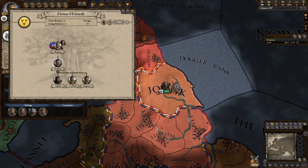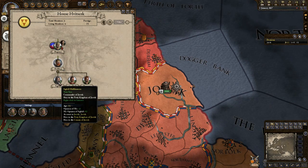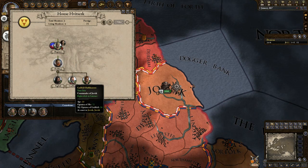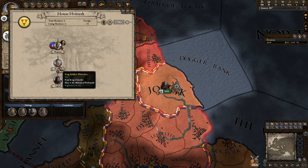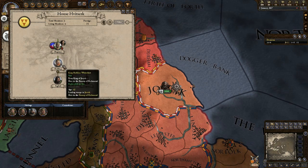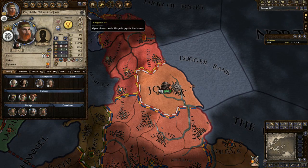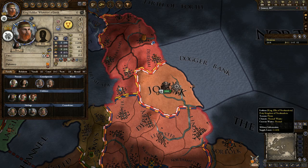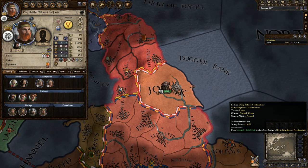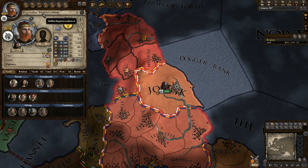We're Halfdan — King Halfdan White Shirt. We have three sons: Ragnar, Gudfrid, and Sigfrid. A lot of the things in this game are very historically accurate. For instance, if we go to King Halfdan, there's a Wikipedia link — we can click it and it actually takes us to the Wikipedia page of who this person actually is, which is very awesome.